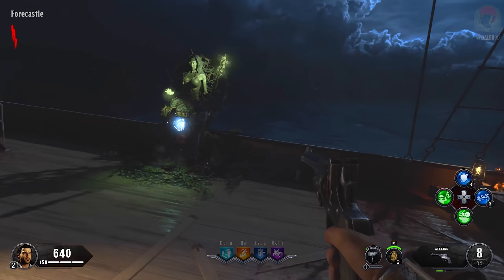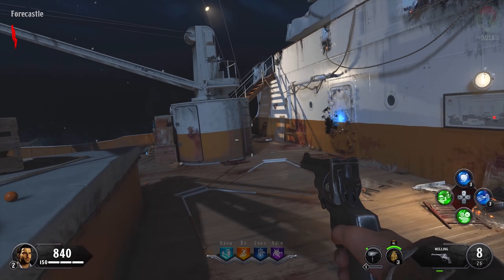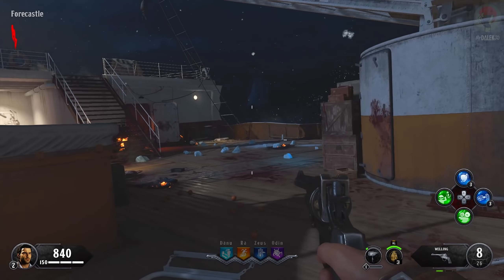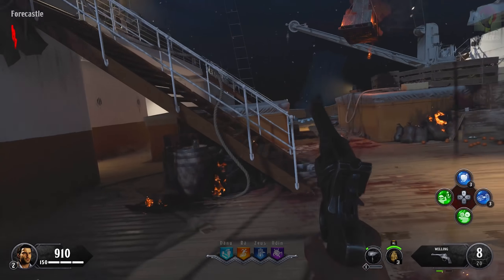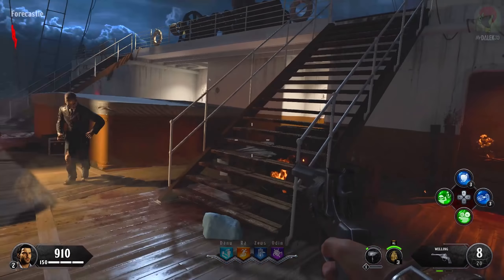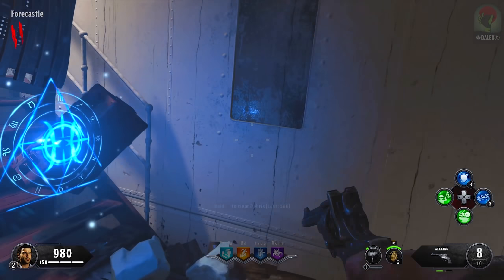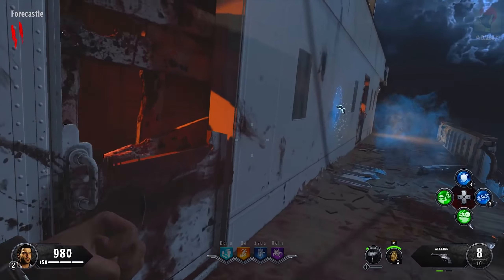We've got ourselves a perk machine — Quick Revive, 2000 points. That's a lot of points. We must first acquire the Sentinel Artifact. We're going to try and do that. I'd love to know in the comment section, out of all the zombies maps you've played so far, which is your favorite and where does this map sit? There's a playlist link down below for all the other zombie maps in Black Ops 4. I don't know how we're going to go about our debris — we have this door here.